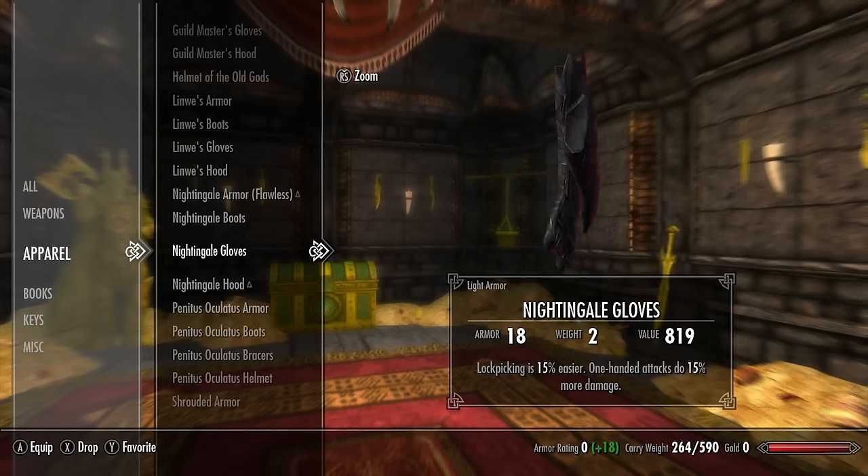Next we have the Savior's Hide with a base armor rating of 26, increases magic resistance by 15%, and increases poison resistance by 50%. Very useful against magic and poison, but in my opinion there are chest pieces with better armor and better enchantments — which is sad to see a Daedric artifact outdone by other pieces that aren't particularly special.